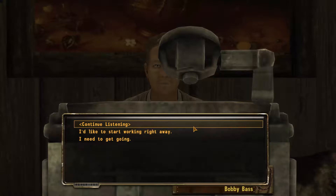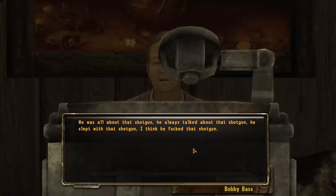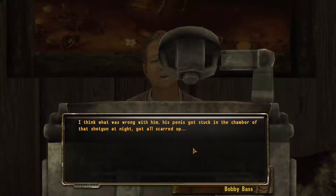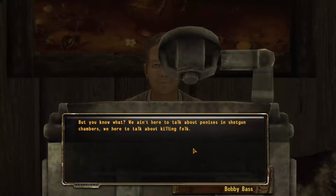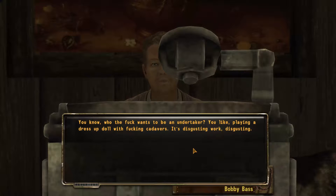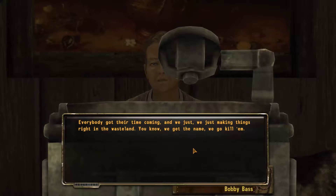I'd like to start working right away, but I will continue listening because you're very funny. He was all about that shotgun. I think he fucked that shotgun. His penis got stuck in the chamber of that shotgun at night — that is what caused the disagreement. He had that twitch in his eye. But you know what? We ain't here to talk about that. We're here to talk about killing folk. It's not pleasant work, but it's work that's got to be done. You know what we like? We like undertakers. Somebody's got to do it.